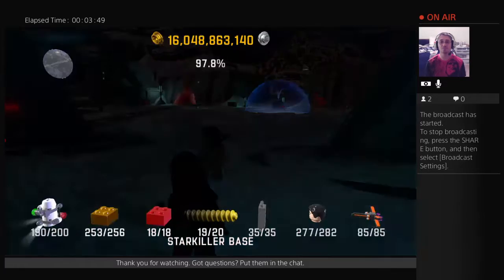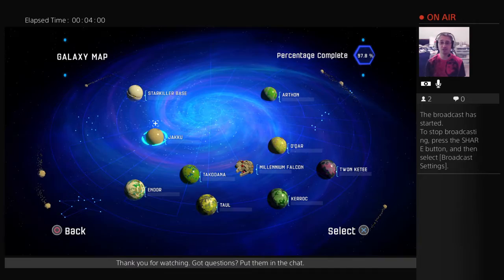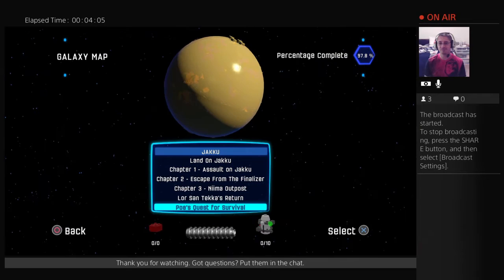We're going to go to the map. Cool feature here — there's a little plus sign over Jakku. They're marking where you have new missions for DLC and whatnot. I go to Jakku. Way down here at the bottom: Poe's Quest for Survival. I have not done this yet at all. No red bricks to find, no minikits found, no True Jedi or anything like that. We're going to dive straight into it.